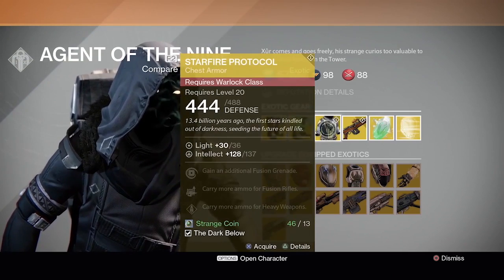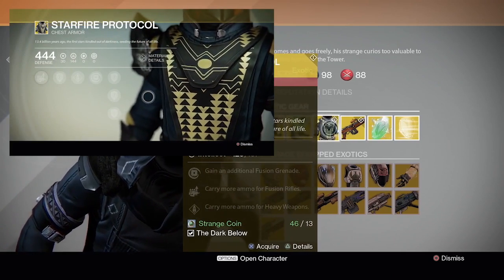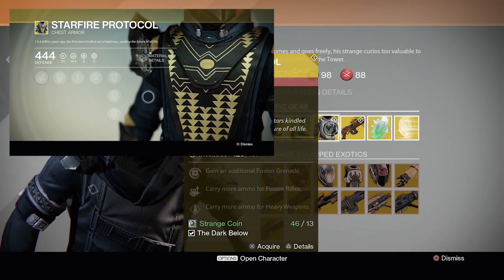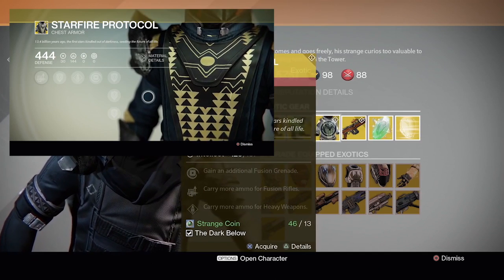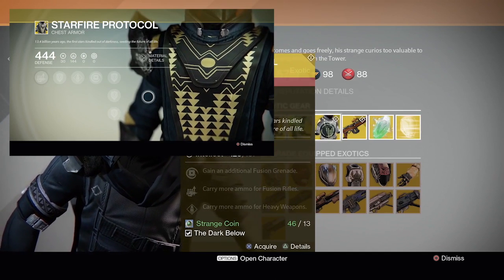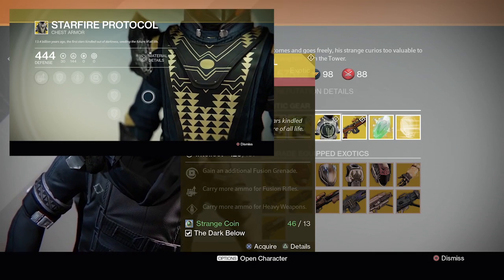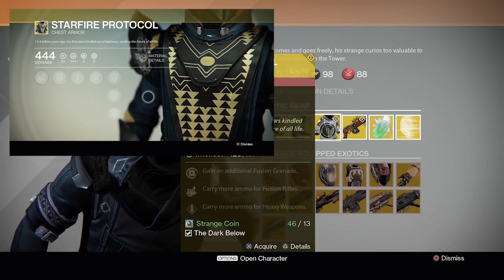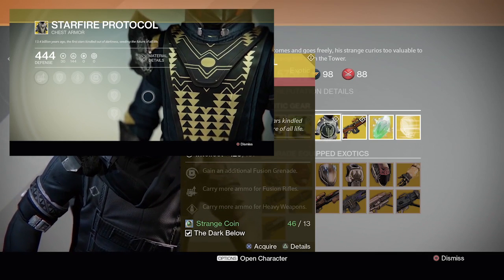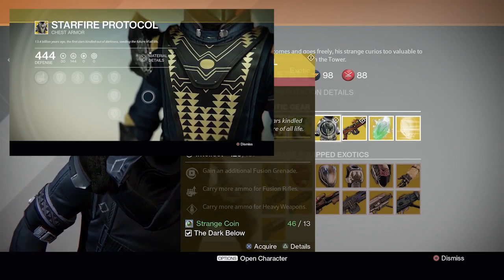Then next for Warlocks he's selling the exotic chestplate Starfire Protocol. The special perks are gain an additional fusion grenade, carry more armor for fusion rifles, and carry more armor for heavy weapons. It's definitely not a bad exotic, it's a decent exotic. The additional fusion grenade basically frees up the Gift of the Sun perk, which will then allow you to pick another perk within the same column. So it's essentially the Armamentarium, but for Warlocks. And I think it's worth buying.